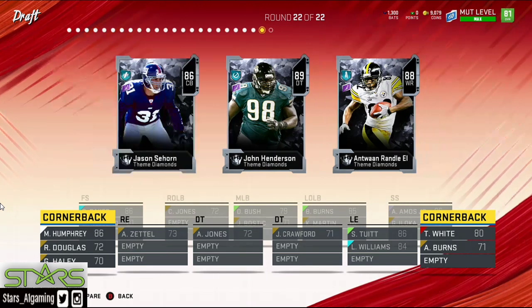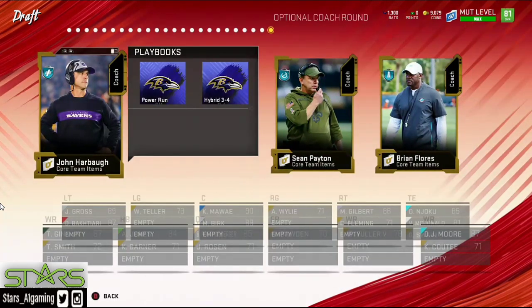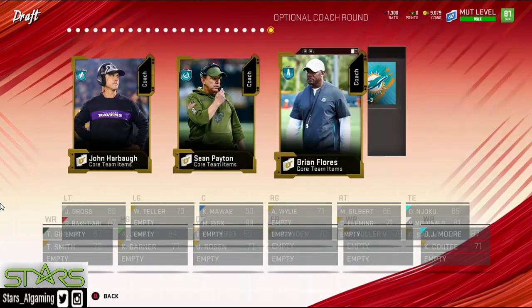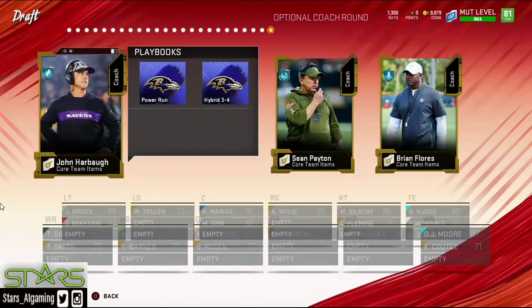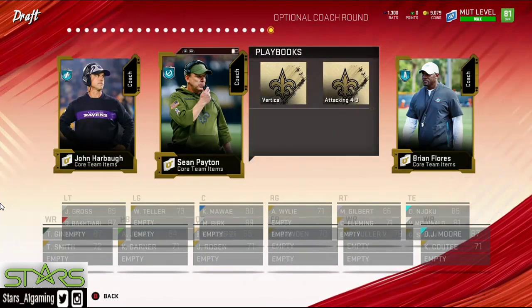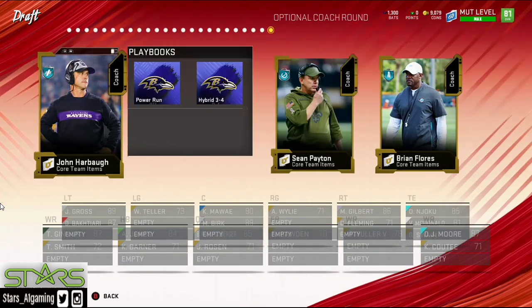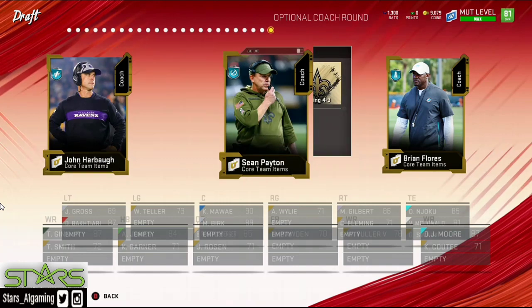Running a 3-3-5 odd will definitely allow us to put guys in different spots with another cornerback. Now it's the second coach option — Ravens, Sean Payton, and Flores. They have 3-3-5 odd. With this team you might want to run with the Ravens because they have some 12 personnel sets and a 3-4. Sean Payton's not bad either, so I'll roll with Sean Payton because we have a stationary quarterback — Ravens fit more of a quarterback that can run.